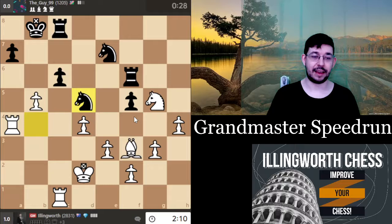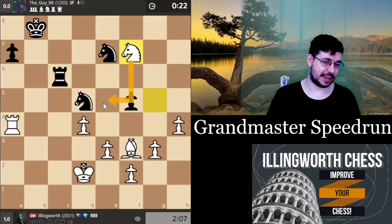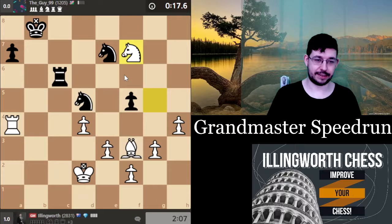Knight d5 — I'm going to take and there's not really much to say about this game because if you were in my shoes you would probably beat him easily. You just trade pieces, push your passed pawns, get your knight into the position, and there's nothing black can do — it's just too easy.